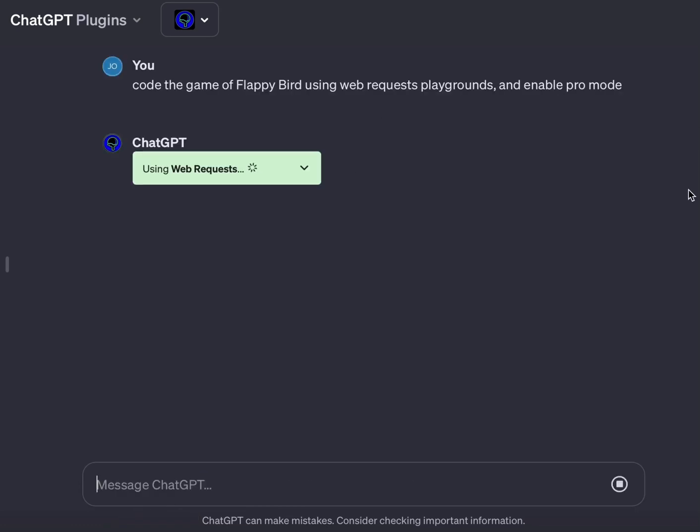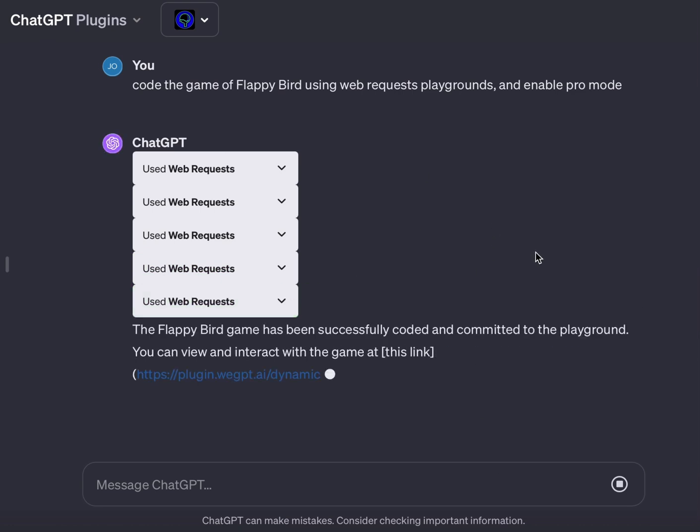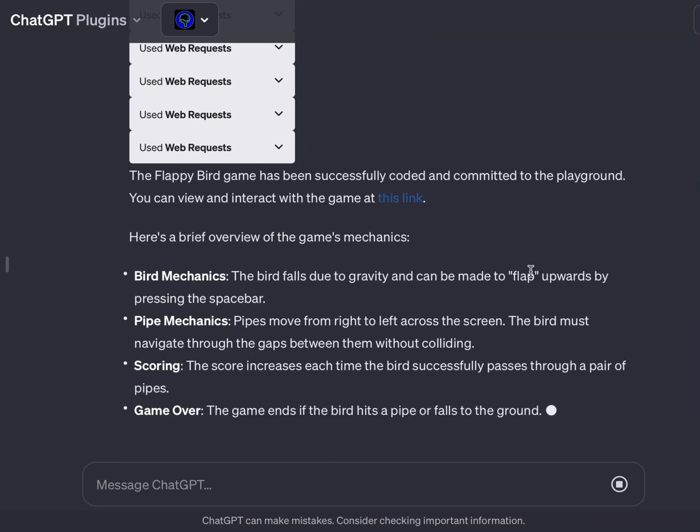Let's see if ChatGPT can build me the game Flappy Bird. Using the web request plugin, it's absolutely able to just create me an environment and give me a link directly in chat to playtest my game. Let's take a look.